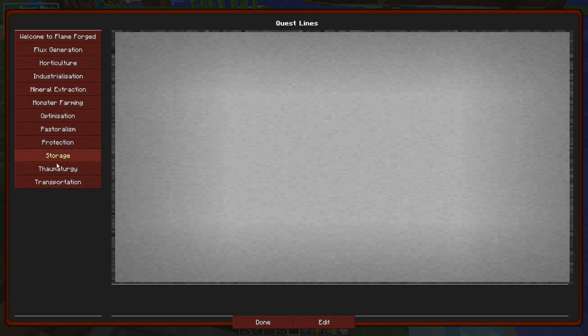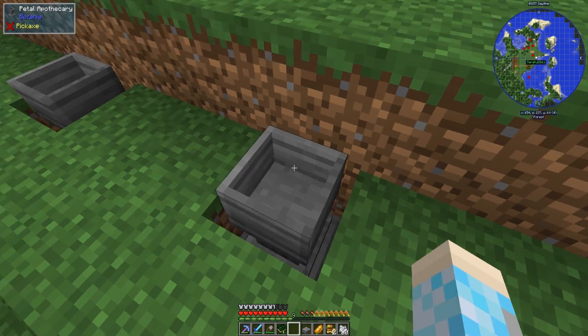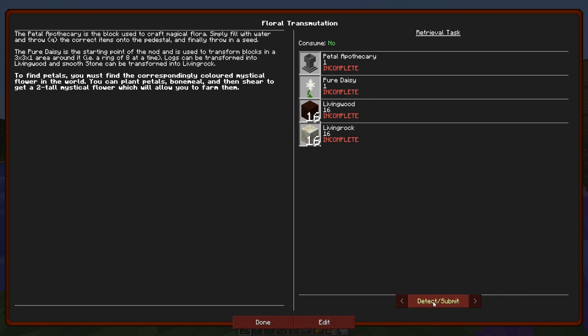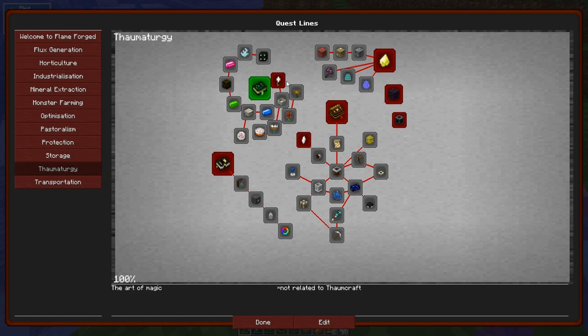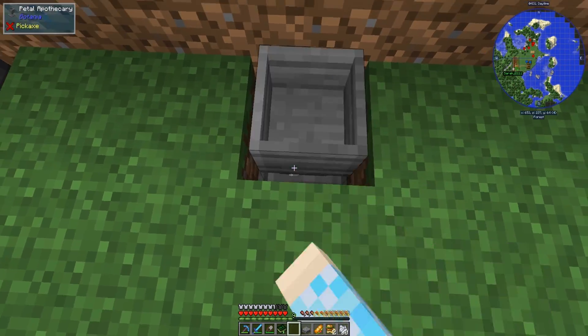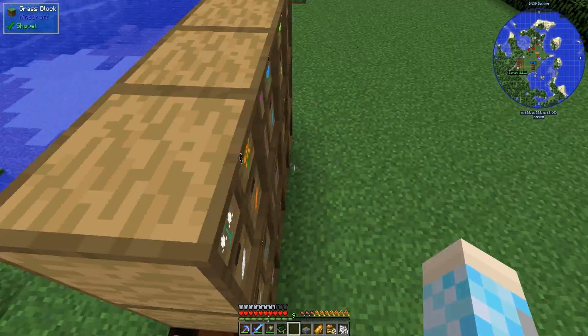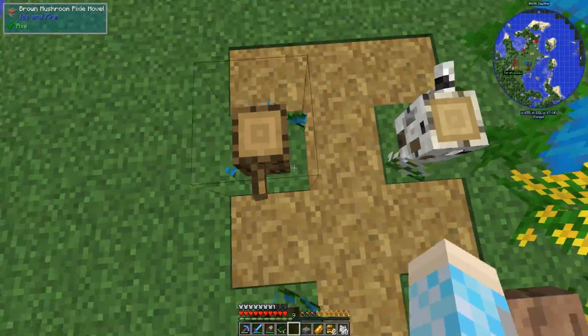Seeds — we're gonna need seeds! Lots of seeds. I'm gonna go get some seeds. I'm gonna try to see if this will recognize the fact that I have the petal apothecary in my inventory. Is that a quest or something? Yeah — we have to make a petal apothecary, a pure daisy, have 16 living wood and 16 living rock. It's not letting me prove the fact that I have stuff — oh, there it goes. Go out and then back in — yeah, sometimes it's being a butt.